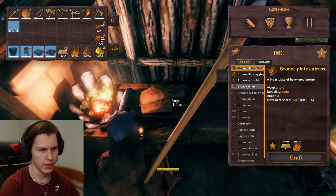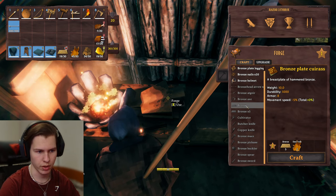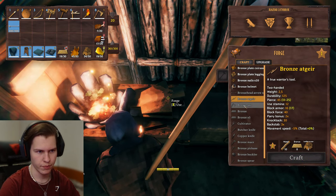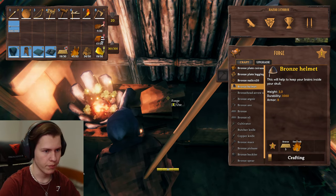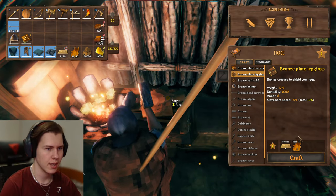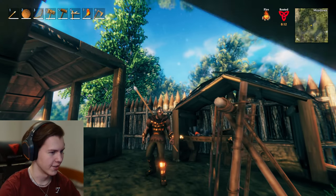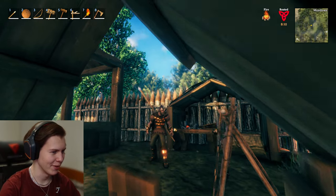We have 19 bronze so we can make some of the armor — actually, we can make all of the armor. I will make the bronze helmet, the bronze plate cuirass, and the bronze plate leggings. There we go. Ragnar is looking good, all blinged out.